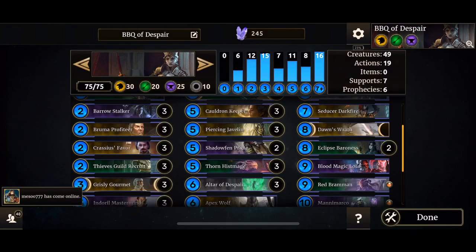Hello ladies and gentlemen and welcome to a new episode of Legends. I've got something for you today — a new concoction that I came up with. I call it Imperial Barbecue of Impending Despair. The title is too long and didn't fit the in-game text box, so we'll just call it Barbecue of Despair.